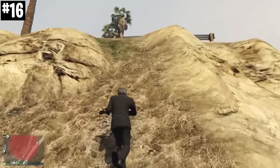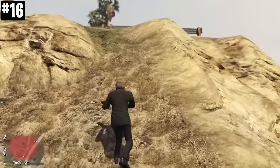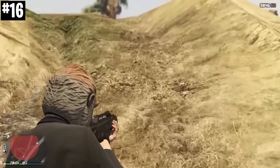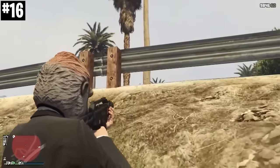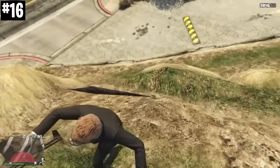When your character is aiming down sights, they can walk up places they can't normally walk. For example, I couldn't walk up this hill here, but I aim down sights and apparently my character now has the legs of a superhero.